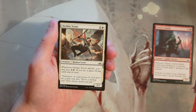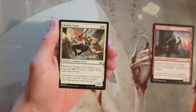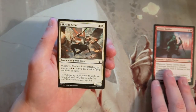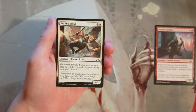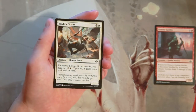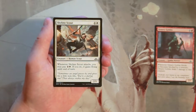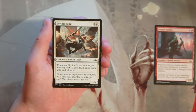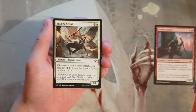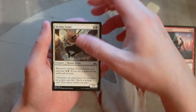Skyline Scout is a 2/1 for one and a white. When it attacks, you may pay one and a white, and if you do, it gains flying until end of turn. Again, just another solid two-drop. I like Skyline Scout a little bit better — you can give it evasion to deal more damage. The Ornery Goblin is more focused on blocking and baiting blocks, but I like being able to give the Scout flying as a mana sink late game.